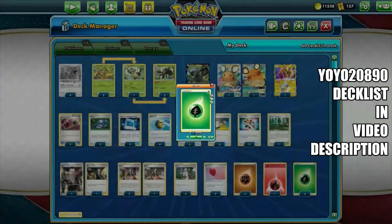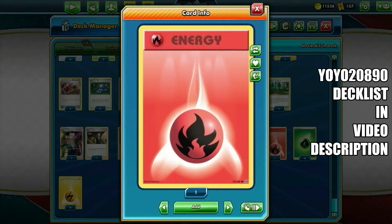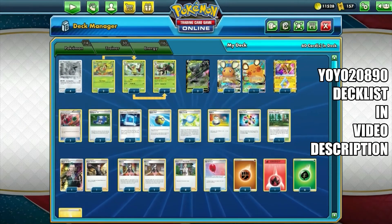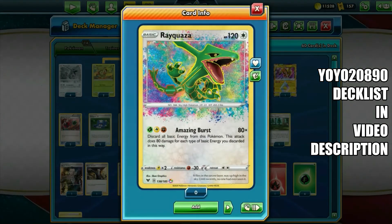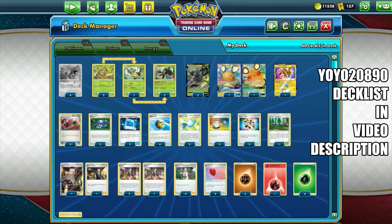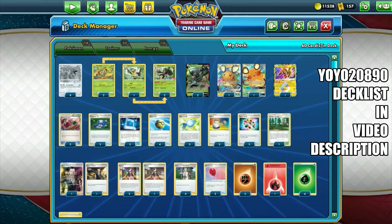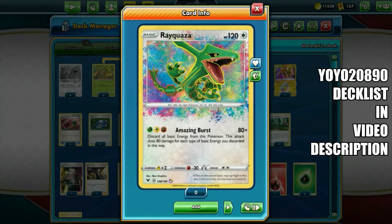Going into Energy: there are five basic Fighting energy, one Fire energy, six basic Grass energy, and four basic Lightning energy. The one Fire energy is to increase the damage output by Rayquaza, since it's 80 for each type of basic energy you discard. So if you have three plus one — four types — that's going to be 320 damage, enough to hit the high HP of many VMAX Pokémon. That's the deck built by YOYO2890 — Rayquaza, one of the favorite Pokémon of the player, played in the Upper Hand tournaments held on Saturdays. Thanks for watching Zenon TCG.